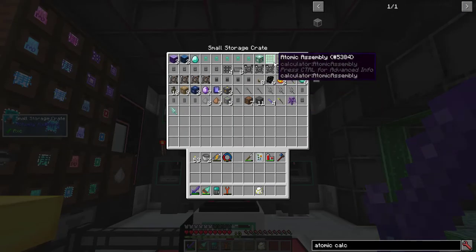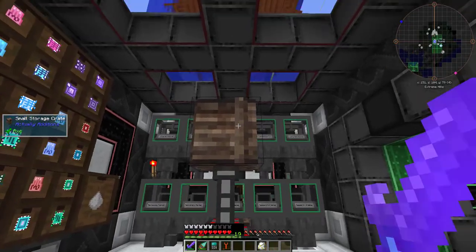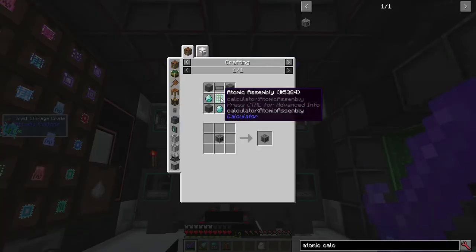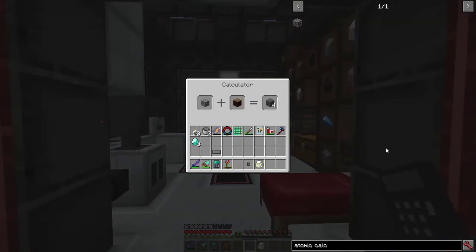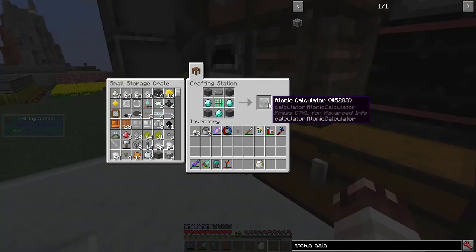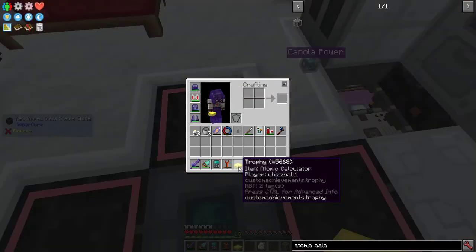It does help that I got an atomic assembly from my circuit extraction system, so I don't currently have any need to go through this complicated crafting process. I'll just need a calculator screen and 4 reinforced stone. And now I can make the atomic calculator. Atomic age achieved.